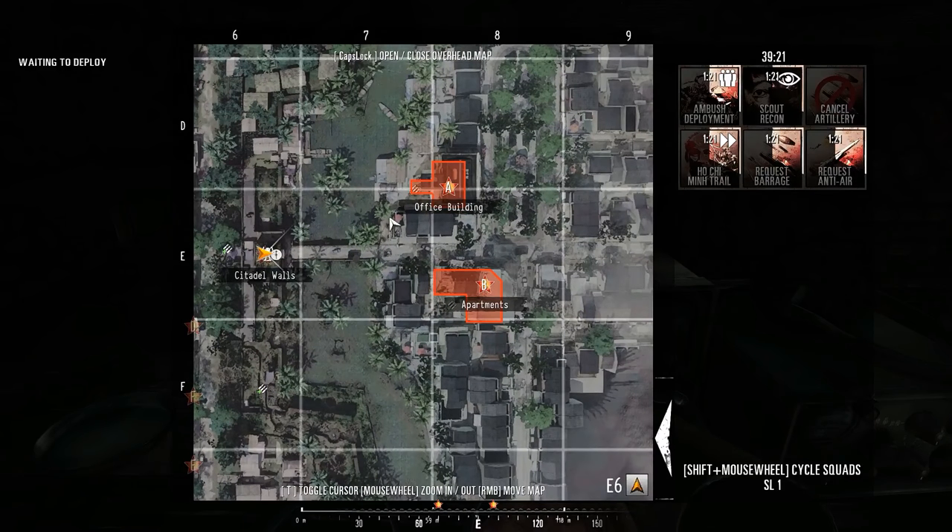If you're a team leader and you don't have a mic, you're doing your team a disservice. There's a lot of information that needs to come across quickly, and people don't have time to read text at the bottom of the screen. People need to know where a bombing run is coming in, what points to attack, and where enemy locations are — and without a mic you can't communicate that efficiently.